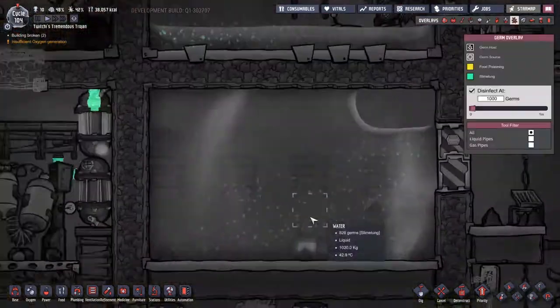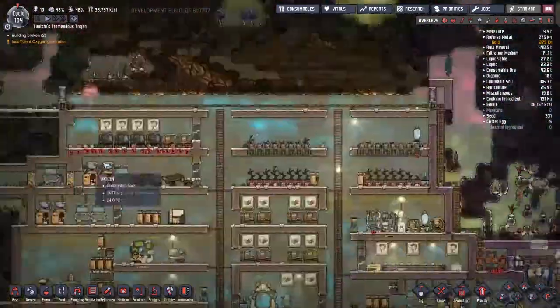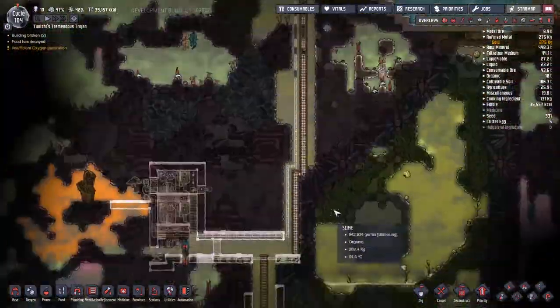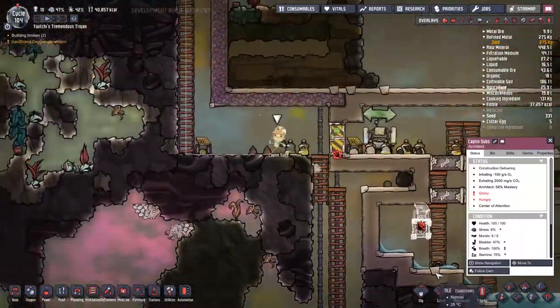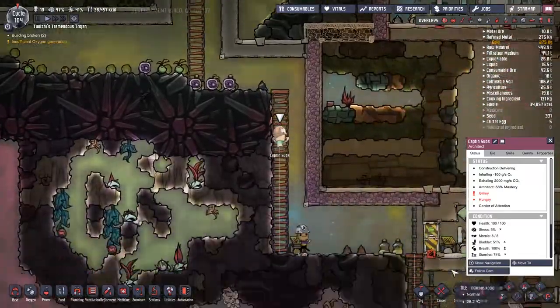You can see I'm doing the advanced plumbing research. That is because I want to be able to isolate my water from the outside temperature once we've got it to the right temperature — and that of course means an insulated water pipe. I don't have those until I do the advanced pumping research.